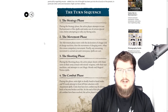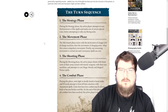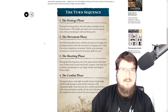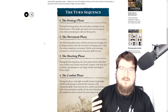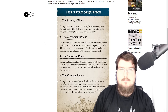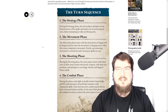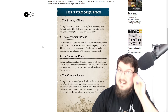So — the strategy phase. During the strategy phase, the active player attempts to cast enchantment or hex spells and make use of certain special rules before attempting to rally any fleeing units. The strategy phase seems like it may be similar to the hero phase we currently have in Age of Sigmar, which is the very first phase of the turn where characters issue various commands or cast spells.